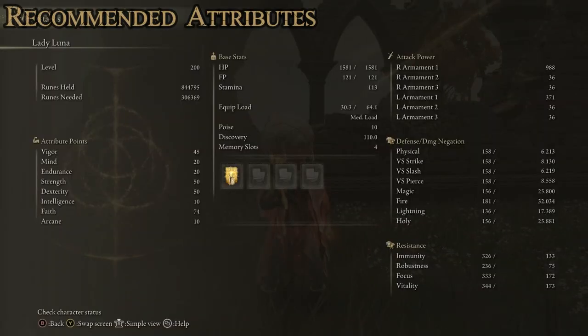At level 200, we've got 45 points into Vigor, 20 into Mind, 20 into Endurance, 50 into Strength, 50 into Dexterity, 10 into Intelligence, 74 into Faith, and 10 into Arcane. The Intelligence and Arcane are just at the base level they can be, because this is a Wretch build.